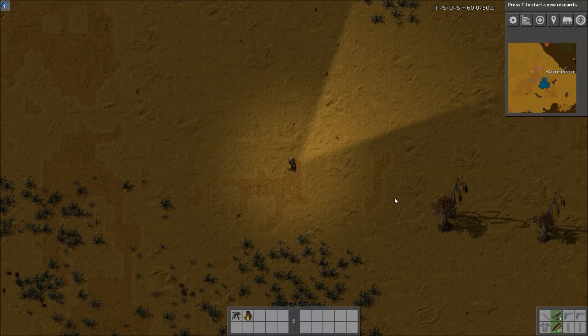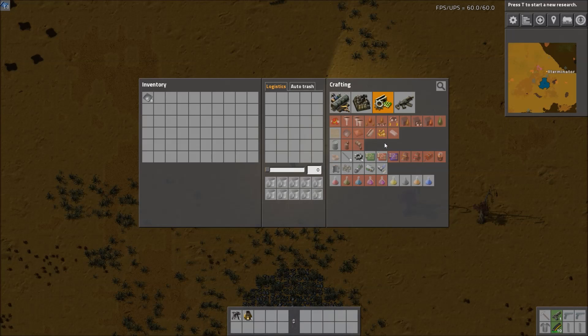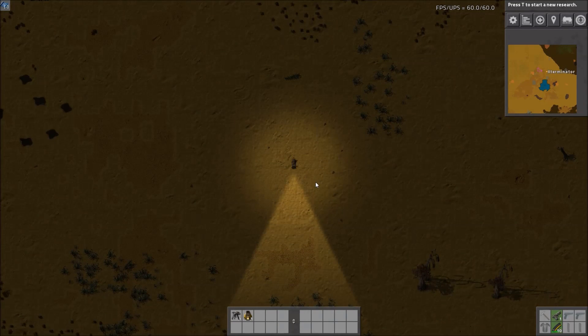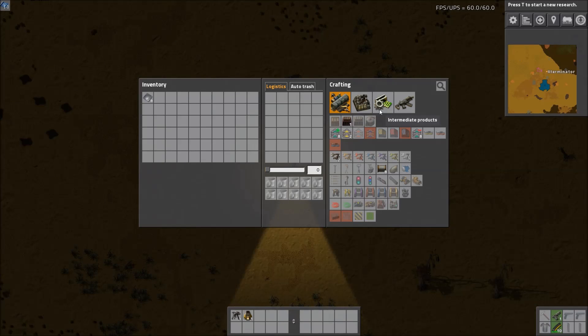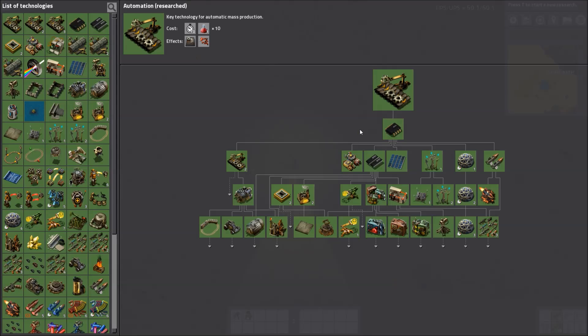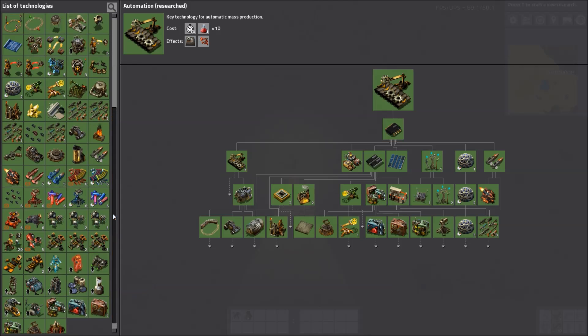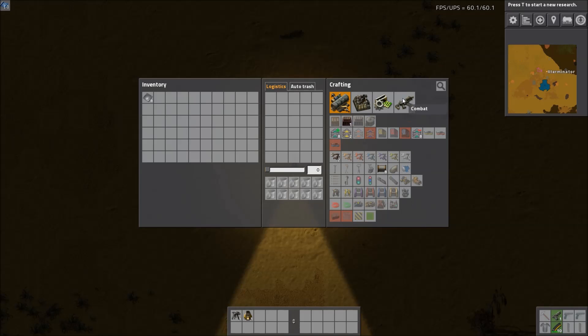Hey guys, welcome to another Factorio Mod Spotlight. I'm Xterminator and thank you for joining me. Today we're going to cover the Better Science mod. This was one that was requested in the last spotlight. What this does essentially is it adds some science packs to the game, changes the recipes for the science packs, and then also changes some of the science pack requirements for research using the new science packs that the mod adds.